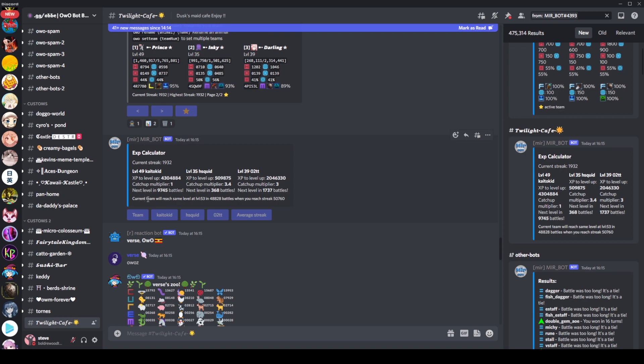It also tells you when your current team will reach the same level, which is outstanding. For this person in question, it's level 53, which is pretty far ahead for these two. Of course, this is accounting for catch-up XP - you get extra XP on level animals that are a lower level. So it even accounts for that. This is by far and away the best XP calculator that I have seen. It's better than the spreadsheets, and it's a bot, so it's easier to use.